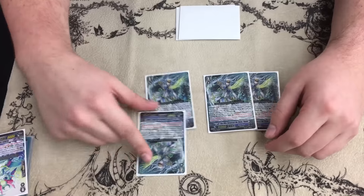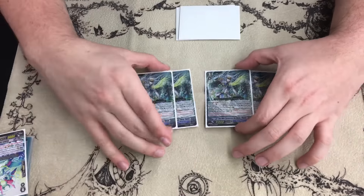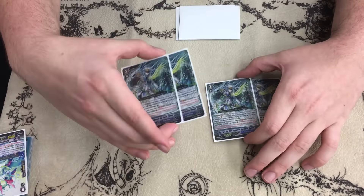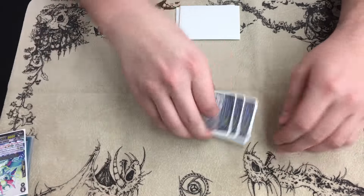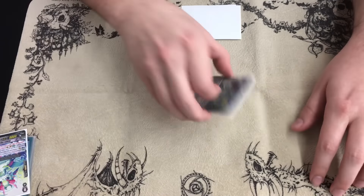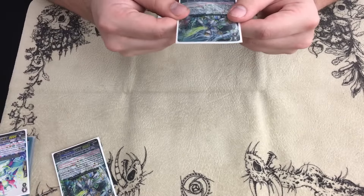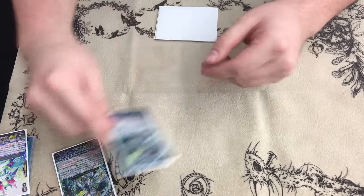His On Stride skill says: whenever anything attacks on the 4th attack only, you pick 3 of your opponent's rearguards, they pick 1 of those 3 and retire it. It's great because it's free. Always remember it's on the 4th battle on anything, because some people are misprinting — all of them, even the SP one. Good job, Bushiroad.